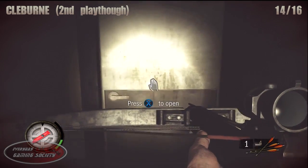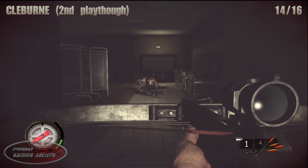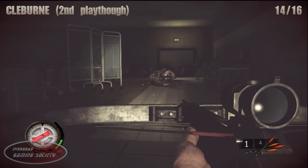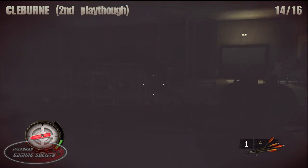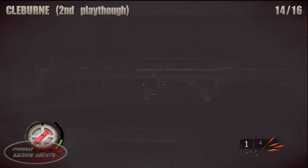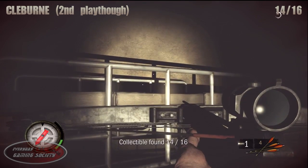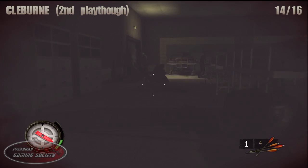Number 14: enter the morgue and crouch down. If it helps, turn off your flashlight. Try not to attract the zombies because if you attract them they'll be on you. Before going through that door, turn right and you'll be hanging around the stretchers where you'll find your squirrel.